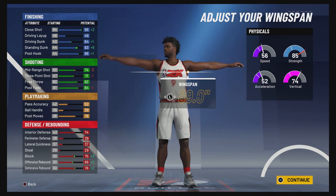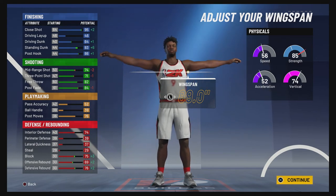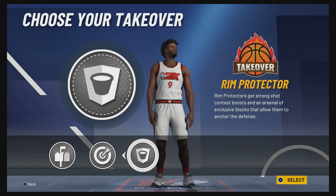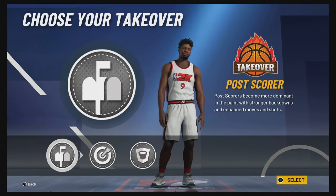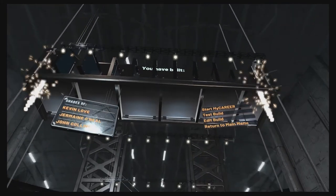For defense and rebounding, you'll have a 78 interior defense, a 43 perimeter defense, a 79 block, a 73 offensive rebound, and an 80 defensive rebound. Your physicals at 99 overall with the gym rat badge will be 64 for speed, 60 for acceleration, 82 vertical, and 93 for strength. For the takeover, you could go with the rim protector takeover or the post scorer takeover — I'm going to go with the post scorer takeover, and the build is complete.